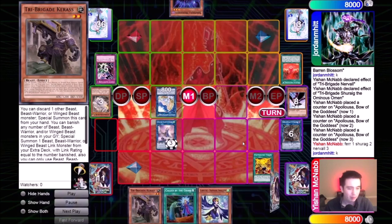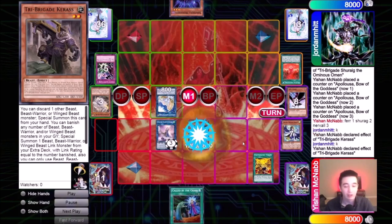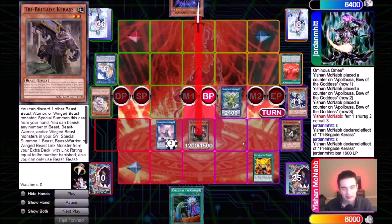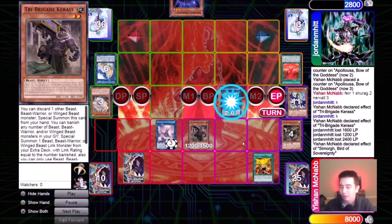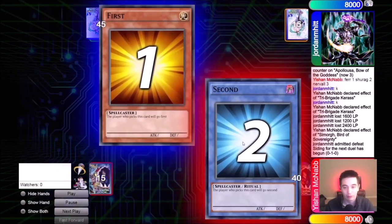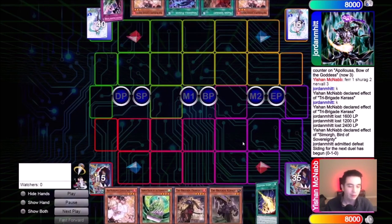I think probably the most optimal play is to dump the spell, summon the Statue, and banish the Ecclesia. But I go for Apex Avion instead of the Statue. Shaddoll Fusion would have really hurt me here — Meltdown can stop the negation of Apex Avion for Shaddoll Fusion. I should have banished the Meltdown rather than the Ecclesia. But I'm still able to get game one — he doesn't have the Shaddoll Fusion — so we go to game two.